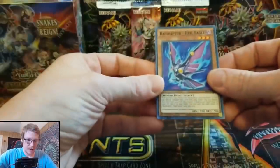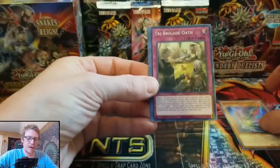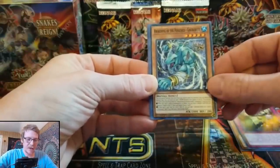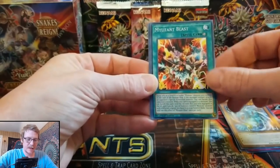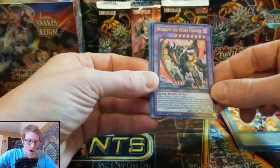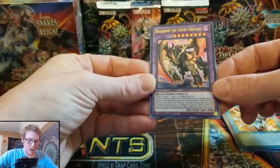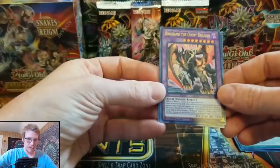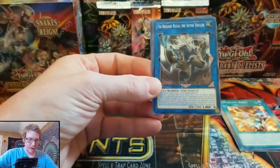All right. Raid Raptor — Heal Eagle. Tri-Brigade Oath. Awakening of the Possessed, Gigabyte. My Utent Blast. Oh — Glory Dragon! That is awesome, dude. Heck yeah. We'll sleeve that up for you.